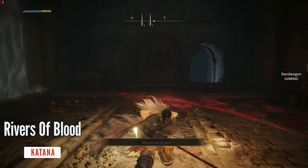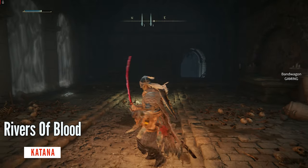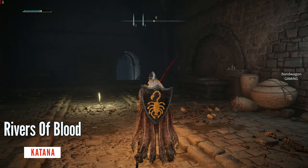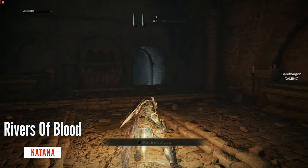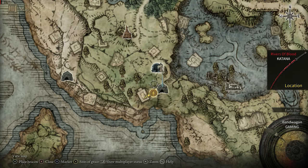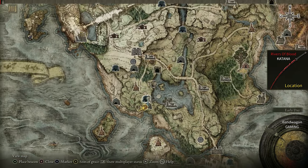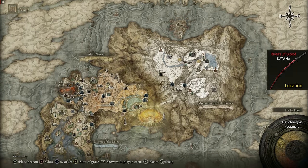Check this out — this is the Rivers of Blood katana that you get after killing Okina. So let's see where we find Okina. Starting from the starting area, you move north and go into the snowy area.